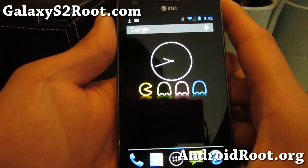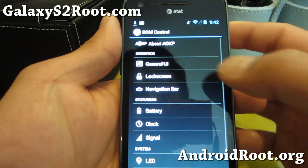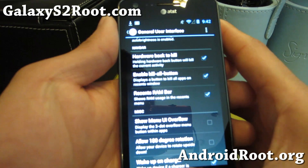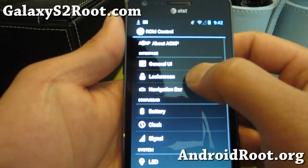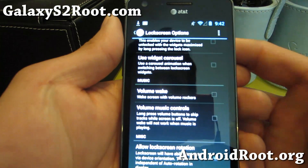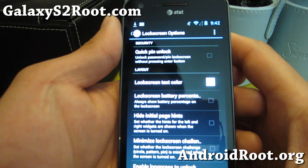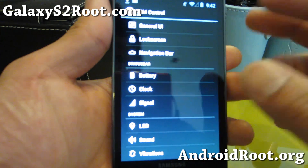On top of that you get the full ROM control settings where you can customize everything. There are some missing things from AOKP but most of it's there — like hardware back-to-kill, so you can get a kill-all button. You also get lock screen options where you can enable all widgets, which is what AOKP is really good at. They're pioneers of the lock screen. The only thing missing is lock screen shortcuts.